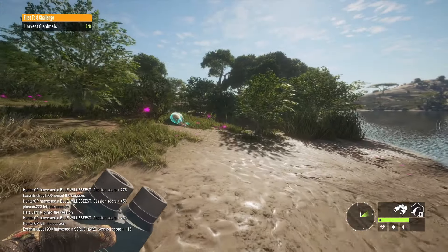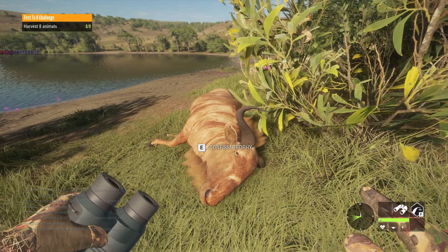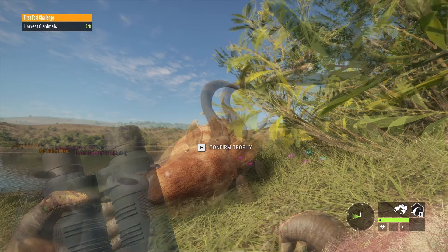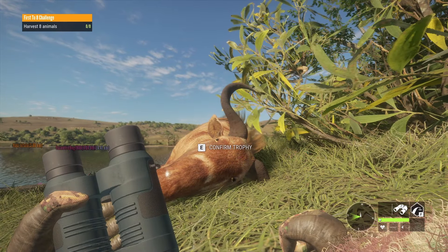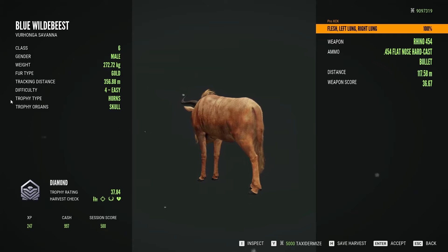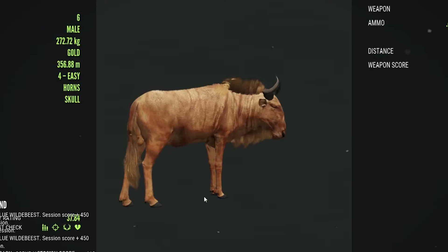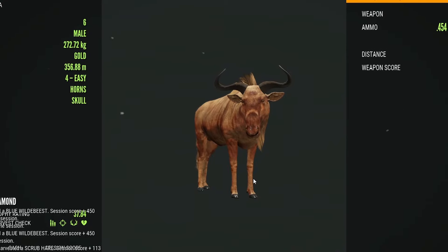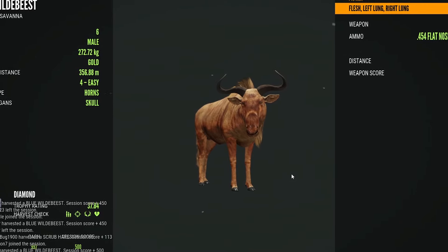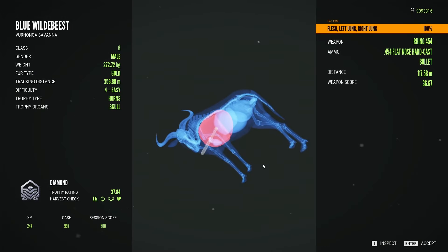Let's see the score on this level 4 wildebeest — it may be the first diamond of the hunt. I certainly don't expect it to make it because even though these are the small diamond horns, they rarely ever make diamond, probably only about 10% of the time. But no way — it IS a diamond! 37.84, a level 4 diamond wildebeest. There are three types of horns that can make diamond for the wildebeest, but this type only makes it in very rare occasions. A very nice trophy — actually my first harvest on this server.